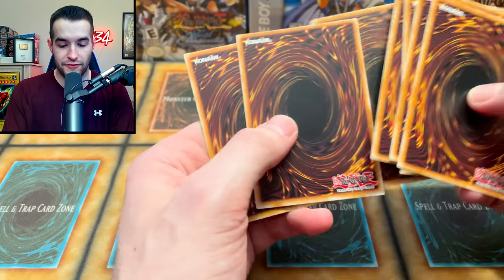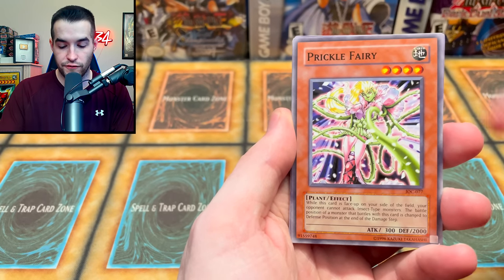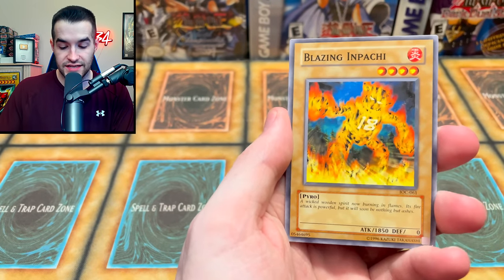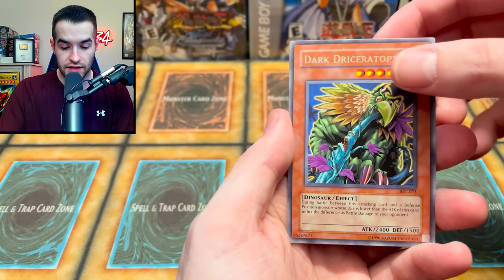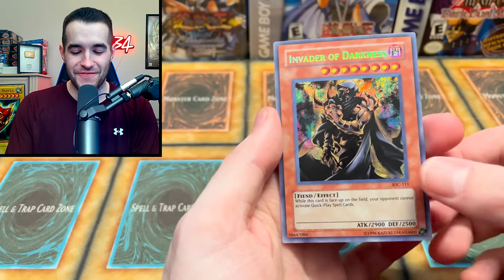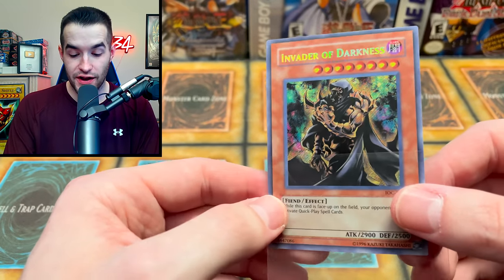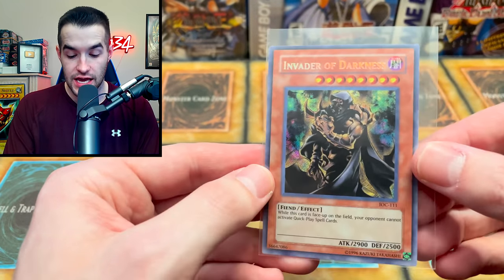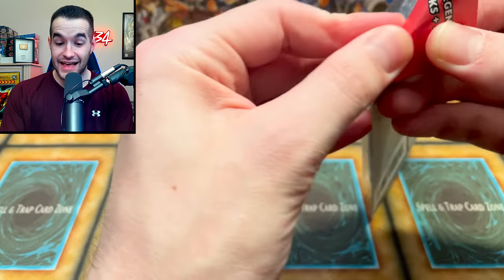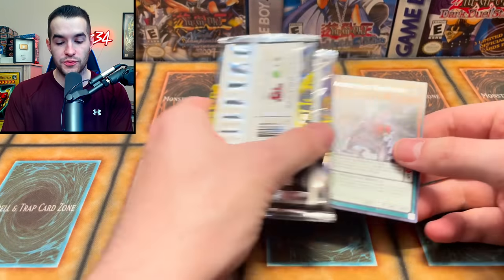Right now the mystery box is about to win by default because we've pulled literally zero good cards. We got Chopman the Desperate Outlaw, Jama Black, Prickle Fairy, Crasher the Crater, Stealth Bird — you guys seen the auction yet? — Blazing Inpachi, Dark Driceratops. Then we pulled Invader of Darkness — that's our fifth one in a row without CED. It's a pull though, so the mystery box still has to beat it.